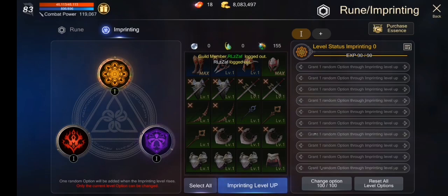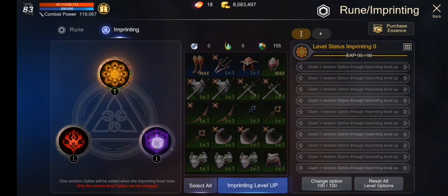Basically, that's rune imprinting. This is for the attack, this is for the status, and this is for the defense. Post damage reduce.